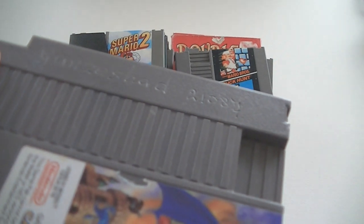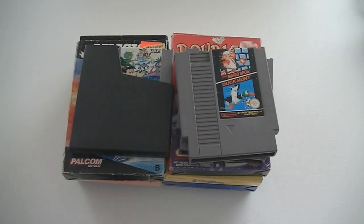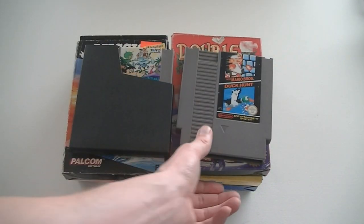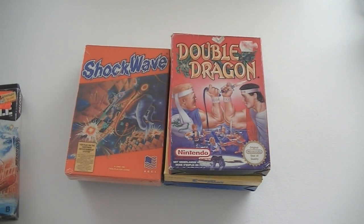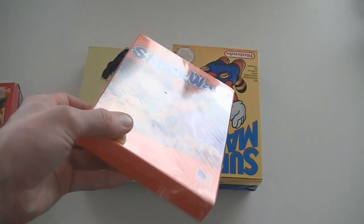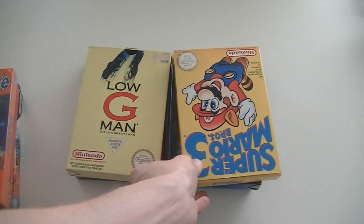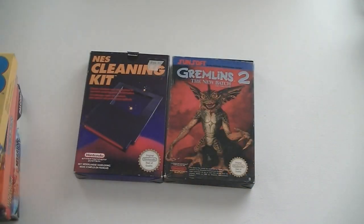Unfortunately there's someone's name in there — Ganzestad — so it's probably an ex-rental. Super Mario Bros. 2, The Adventure of Bio Billy, Mario Duck Hunt, Flintstones, Mission Impossible complete in box, Double Dragon complete in box, Shockwave — sealed, wow, you can buy those by the kilo — sealed. Super Mario Bros. 3, Low G-Man, Adventures in the Magic Kingdom, Cleaning Kit, and Gremlins 2: The New Batch, which is quite a good action game in my opinion.